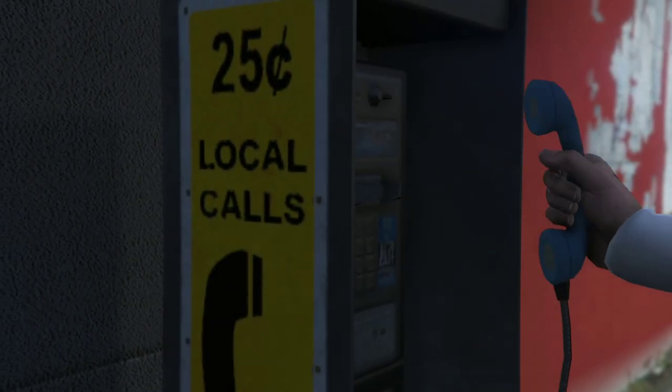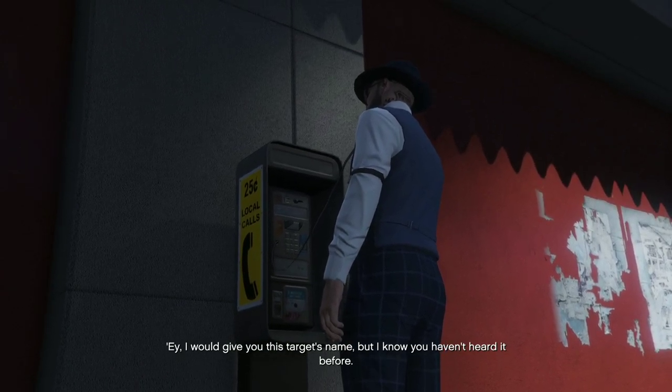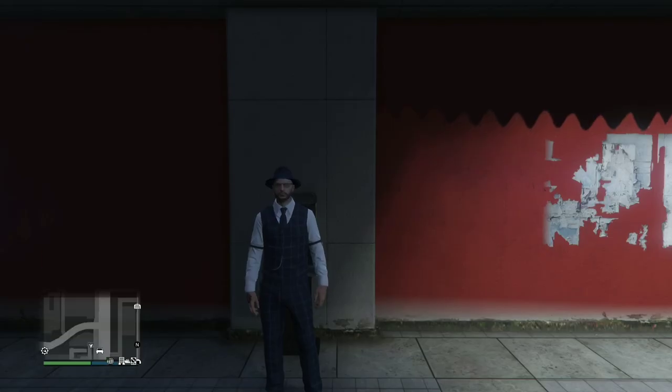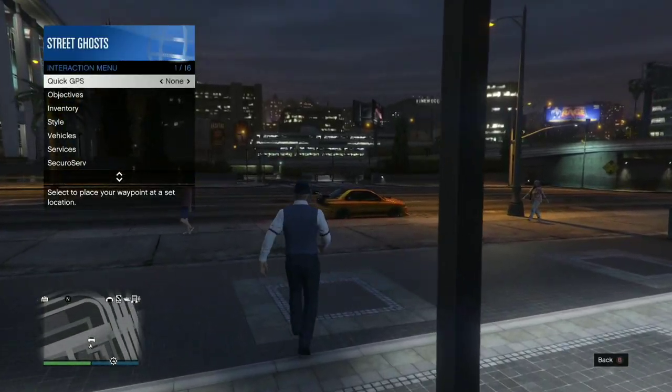You just do that until you get the Pop Star mission — and there we go, this is the Pop Star mission. Right away you want to get your interaction menu out to stop the timer of the mission from starting.